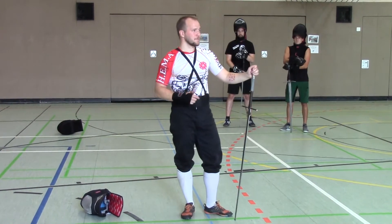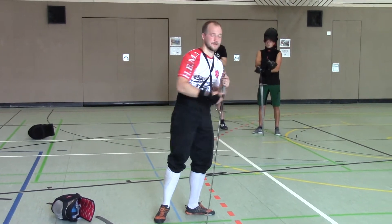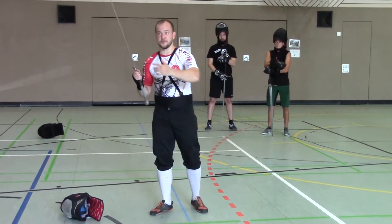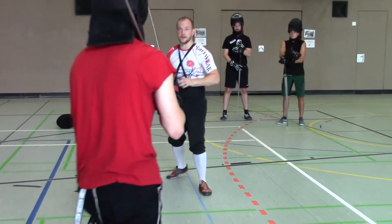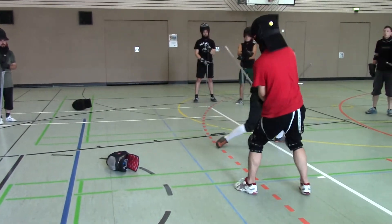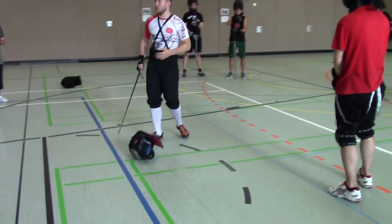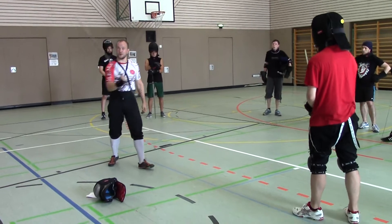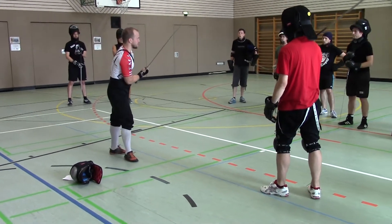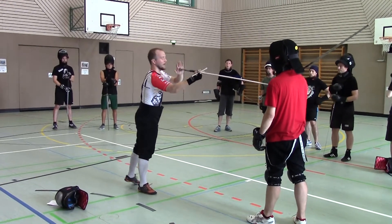And if he counterattacks, you can either evade his counterattack with, let's say, a dundwechsel — which looks like this. I strike in, he makes a quick counterattack. Next time, evade the counter. Or, if he comes in a little bit more committed, then you need to abort your attack, take the centerline, and then you can continue on with the wide attack.